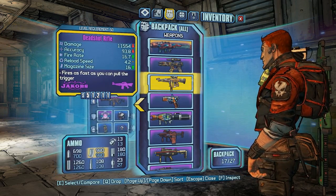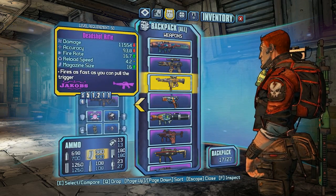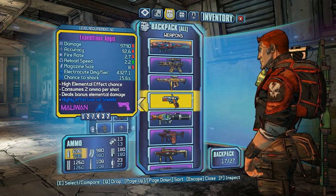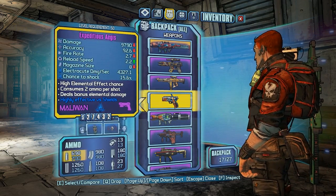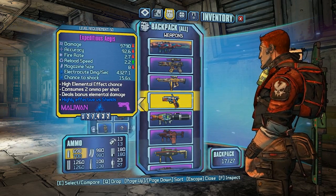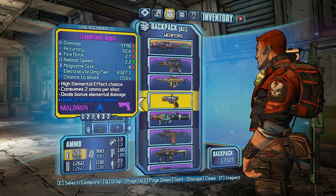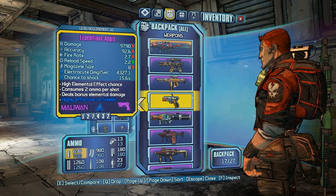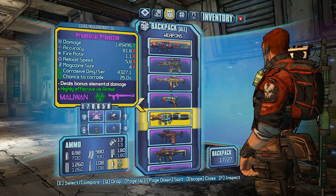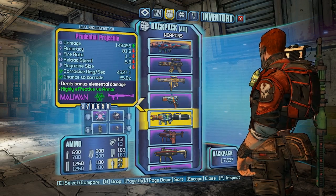A deadshot assault rifle that does 11,554 damage, magazine size of 16, fire rate of 16.7 — not bad. And another pistol that's really good: 9,790 damage, electrocute damage per second is 4,327.1, high elemental effect chance, deals bonus elemental damage, and it's highly effective against shields — obvious because it's a shock weapon. Also a rocket launcher at 149,000 damage. None of these guns are modded, so don't call me a hacker — I am not a hacker. These are just things that I found.